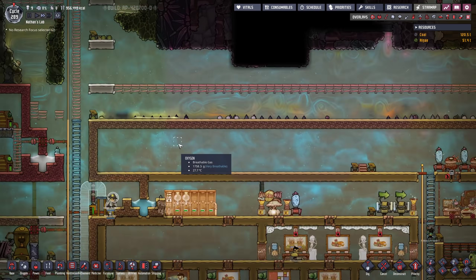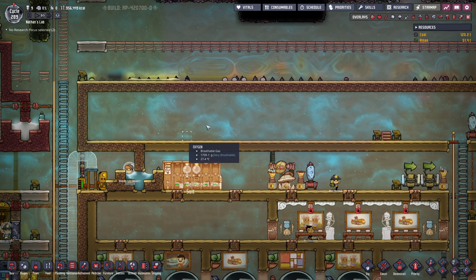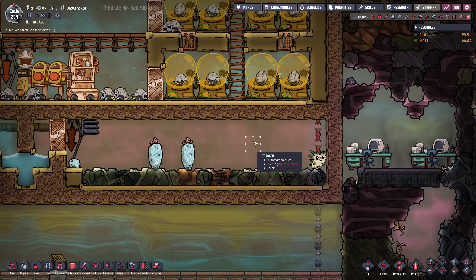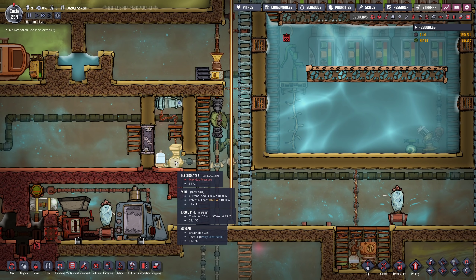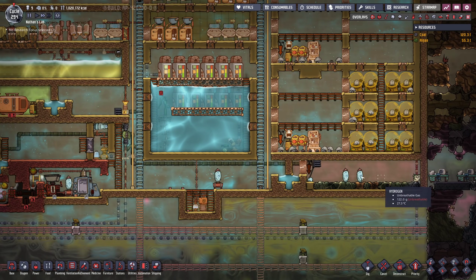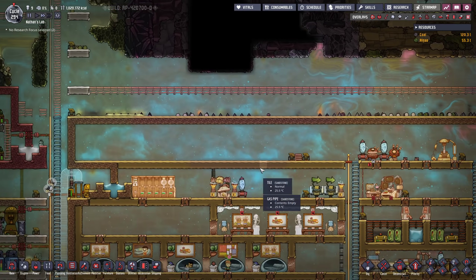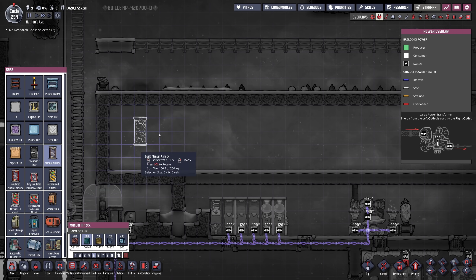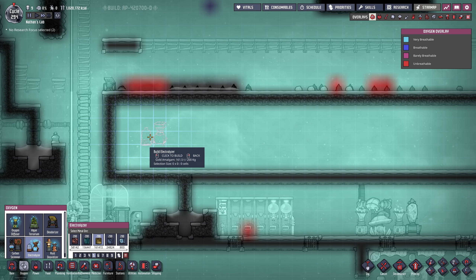One of my next temperature moves is going to be: instead of pumping water directly into my water tank, we're first going to check its temperature, and if it is above 20 degrees we want to send it through either the aqua tuner or through this pool of water. But let me now think a little bit about our electrolyzer setup. I'm kind of thinking to start doing that right here, though this might be a little bit cramped.